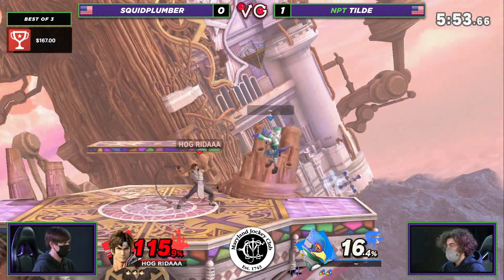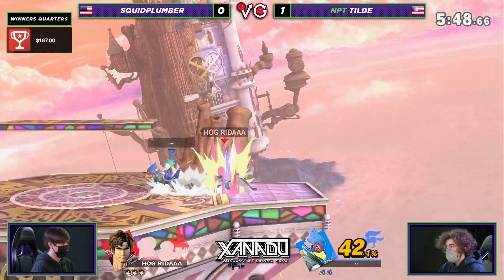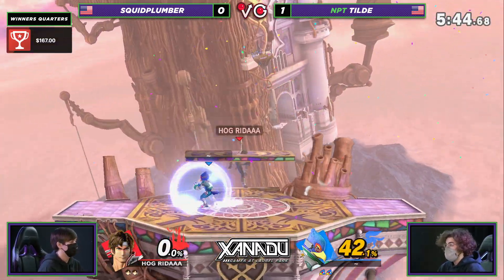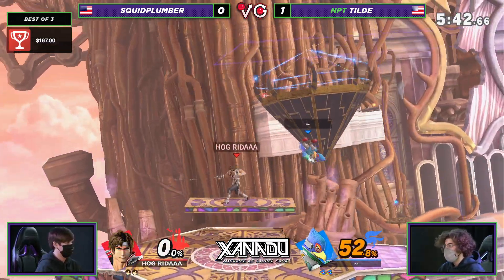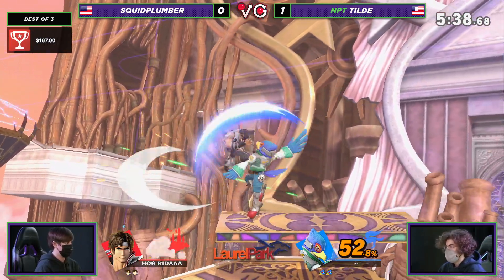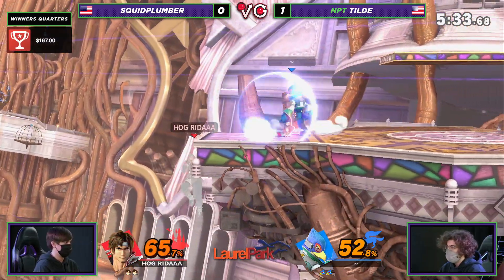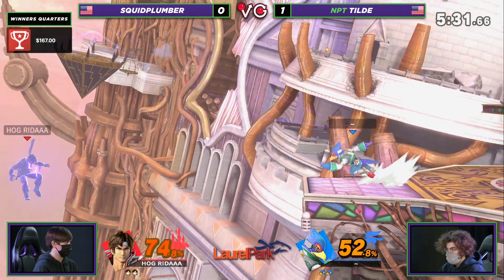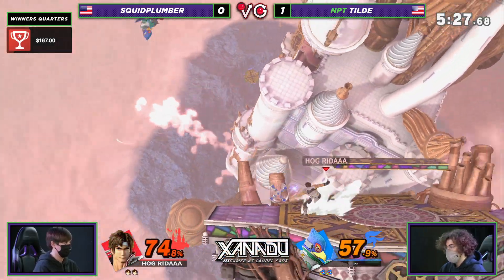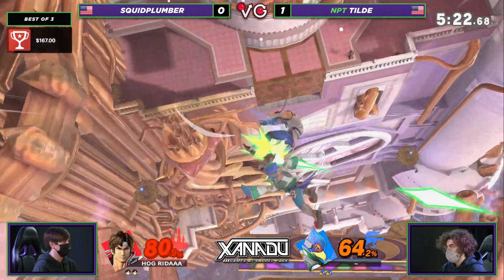I have to hold it. You held your breath. I was scared too. Squid Plumber doing a really good job of getting out of there, but the illusion onto stage. I feel like most illusions that Tilde has thrown out have actually hit. That cutscene combo already puts him right back into the lead — the metaphorical lead, percentage lead. Laser for good safekeeping. He's so perfect in this match — it stops his character's aerial momentum and forces him to immediately tether right away.